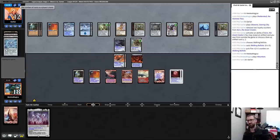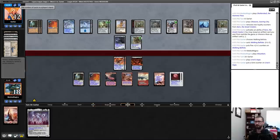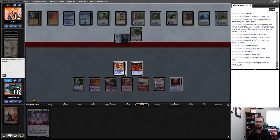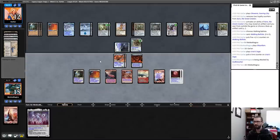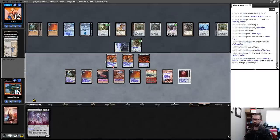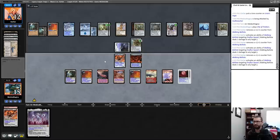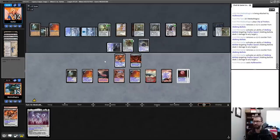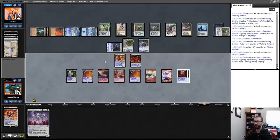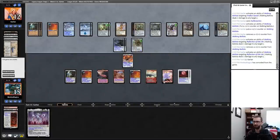I'm absolutely happy taking that damage — I want this in play. My opponent is going after my creatures. They could just pump up the Ballista and attack me a bunch, in which case I probably just die faster than if they try to control my board. I'm still playing towards them messing up, but with multiple creatures eliminated, it's worth conceding at this point.